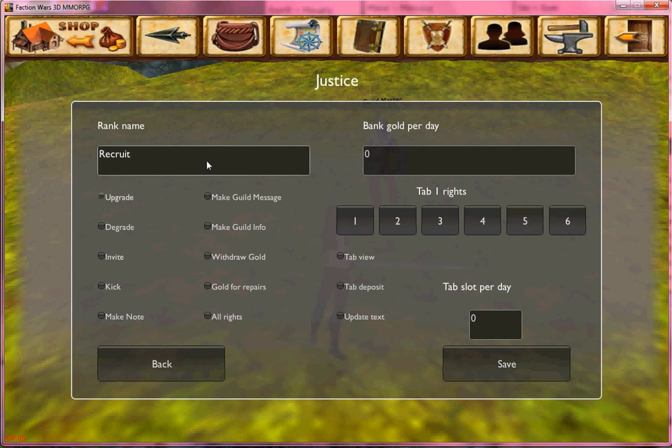You can set how much gold they're allowed to use from the guild bank for repairs each day. Here you can set the rights to the tabs of your guild bank if you have one. And when you have made your changes, you want to be sure to click Save, and then you can go back.